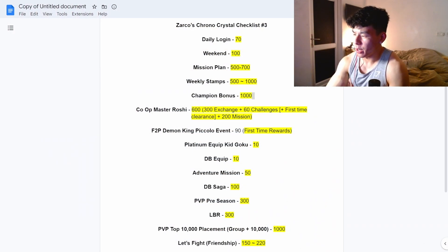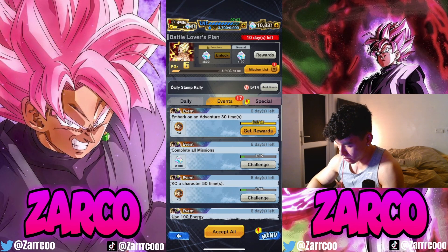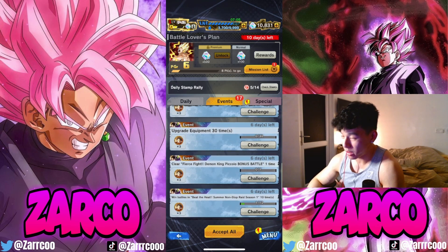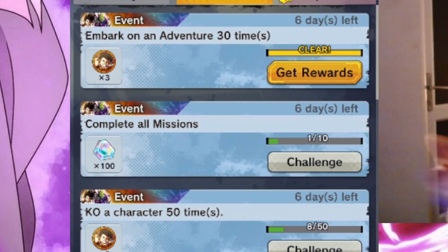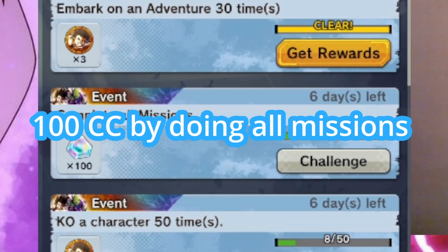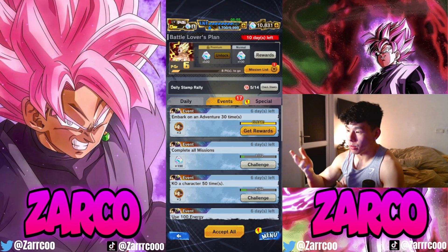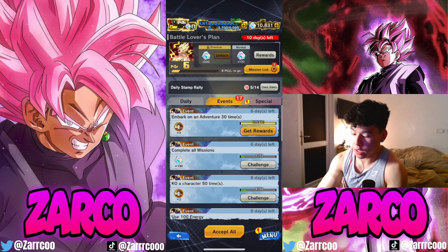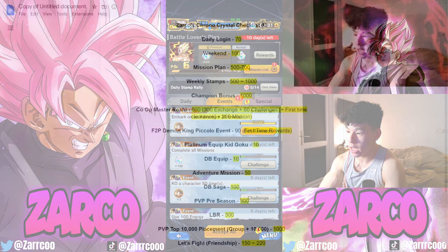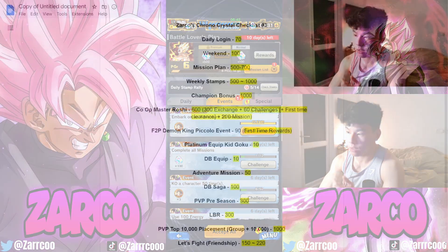Next, we have the DB Saga missions — a new mission type for the ongoing DB Saga campaign. If you complete all the missions, you get 100 Chrono Crystals, and it ends in a week. I recommend you hurry up and do this, but I think everyone will do it naturally by just playing the game. Get your 100 Chrono Crystals before it ends.